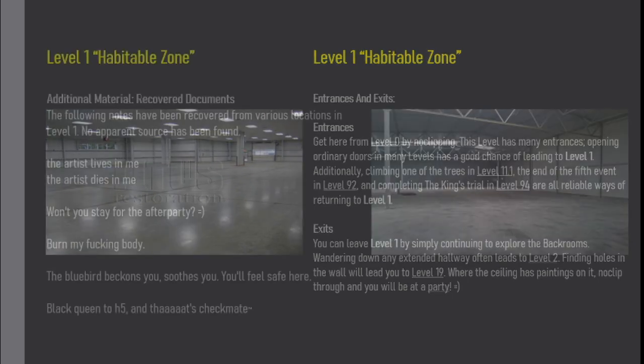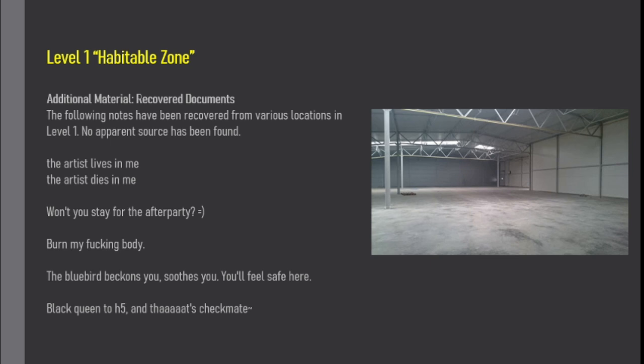Additional Material — Recovered Documents. The following notes have been recovered from various locations in Level 1. No apparent source has been found. 'The artist lives in me. The artist dies in me. Won't you stay for the after party? Burn my fucking body. The bluebird beckons you, soothes you. You'll feel safe here.' Black Quinter H5 and Tiaa's checkmate.